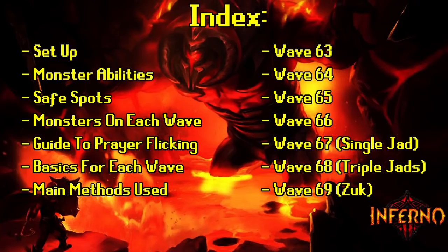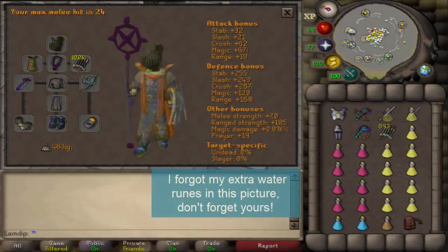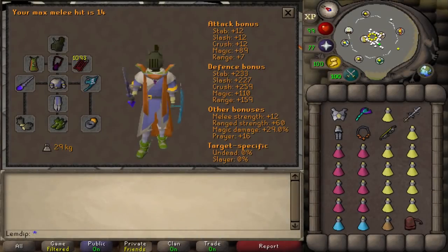I'm only going through two setups: one if you're a rich player with best-in-slot gear, and one if you have limited supplies. You'll need to use your own initiative for anything in between — if you can't afford one item but can over-afford the lower setup, just use the best-in-slot for that item.